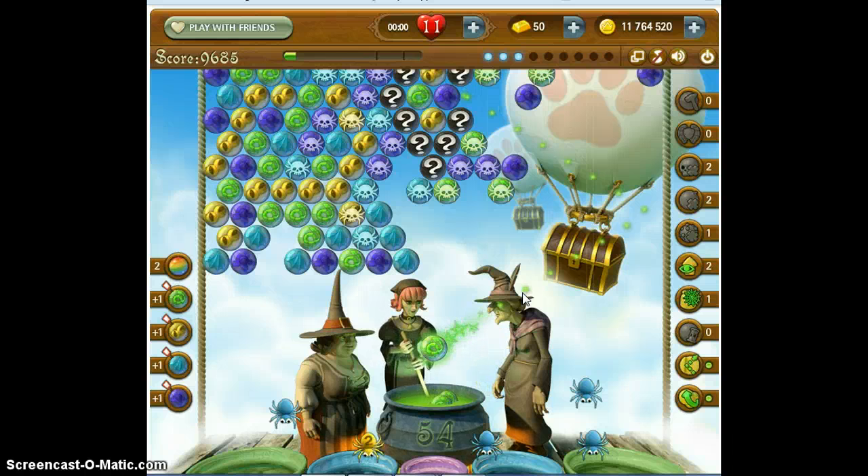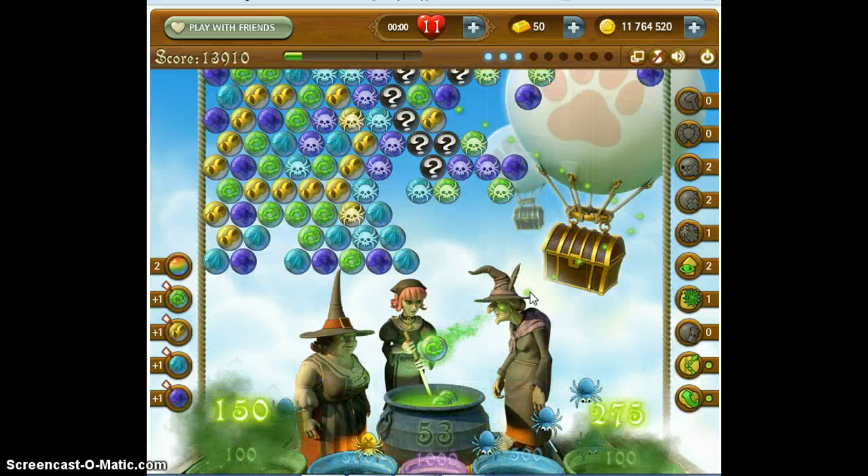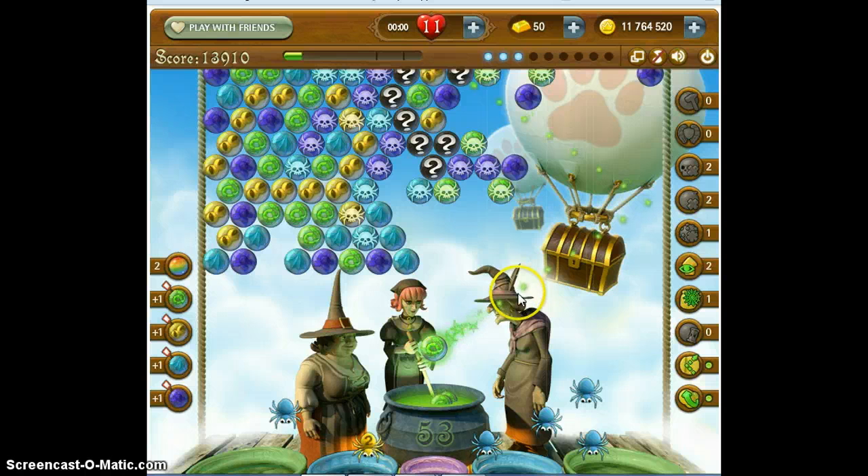Now I have all greens. So let's go to this one, this Mr. Bubble, because I can't get to that green. I'm not ready to use the rainbow bubble yet. I'll tell you some of these mysteries — if it's a bomb, I'm going to tell you right now, if I get bombs with these Mr. Bubbles I will disarm them with my disarm charm. And I still have three of these.